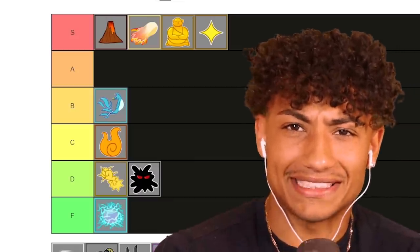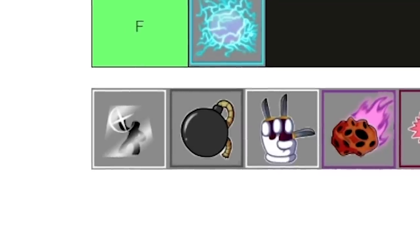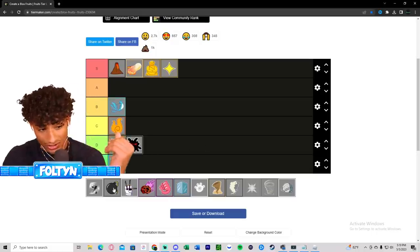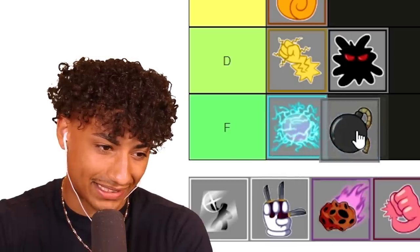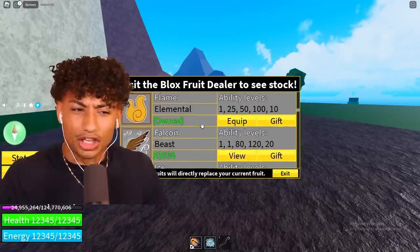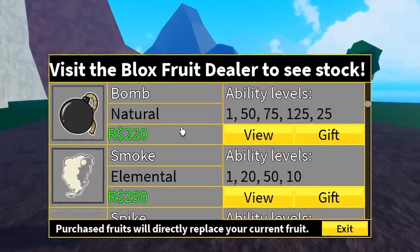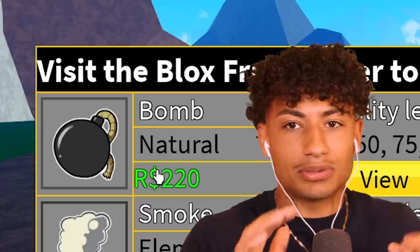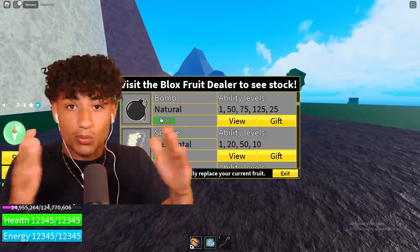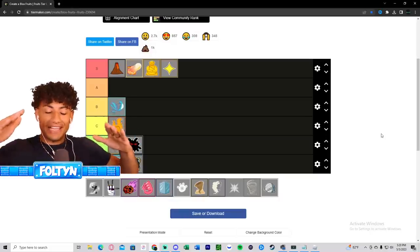The next fruit is probably one everybody has gotten when trying to roll for something good - the Bomb fruit. We all know where this belongs - F tier. I'm sorry, but the Bomb fruit is just not good. It did change a little bit recently so it got a little better, but I don't even have it on this account. Everyone watching knows what Bomb fruit does - nobody wants Bomb fruit.